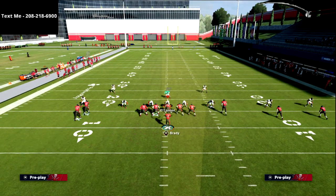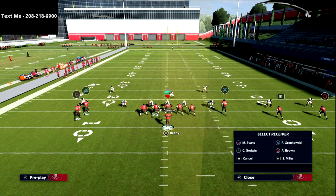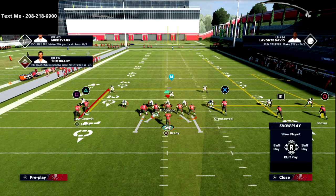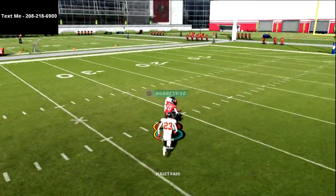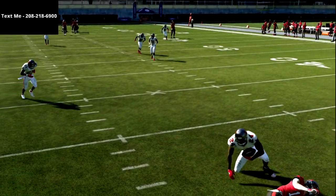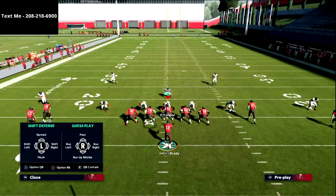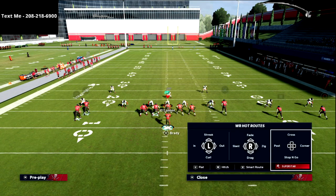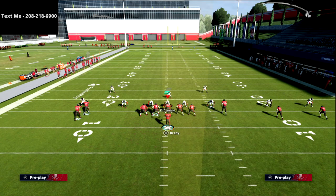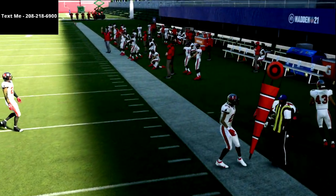This forces your opponent to take the outside corner on the wide side of the field and put him into a deep half zone to stop the route. With the deep half zone adjustment, the R1 receiver still glitches the safety out but not enough — the safety recovers and makes a play on the ball. The answer there is a good corner route, or you can put the circle receiver on a deep out, which gets open against a deep half zone.